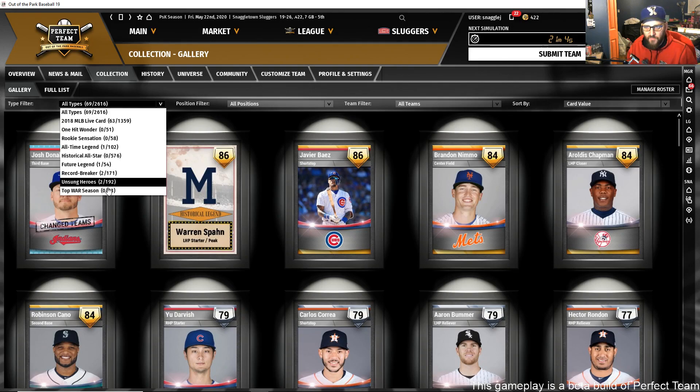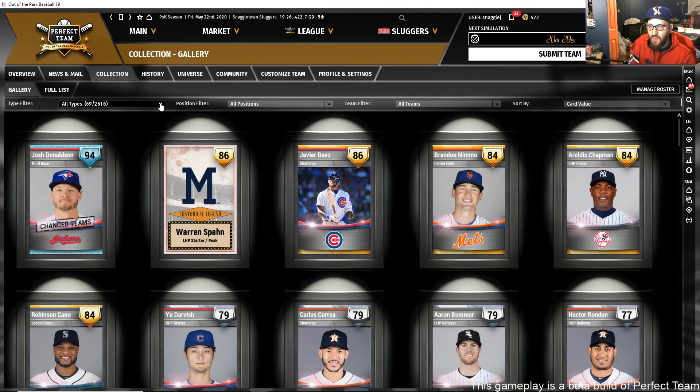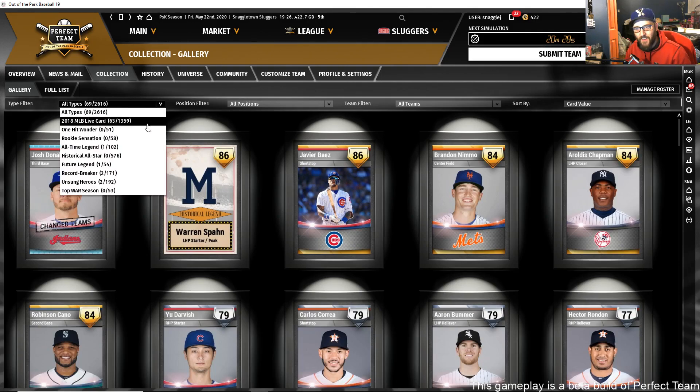We have the Live Series, One Hit Wonders, Rookie Sensations, All-Time Legends, Historical All-Stars, Future Legends, Record Breakers, Unsung Heroes, and Top Wire Season. There's also a 100 overall Perfect Card — what we call our 100s — including a 100 overall Roger Clemens from the 1997 season with the Blue Jays.